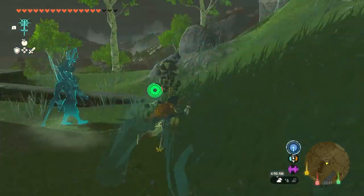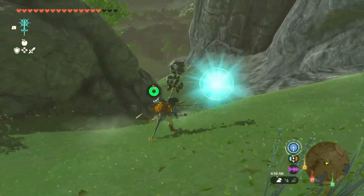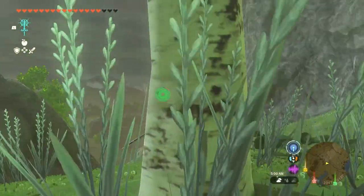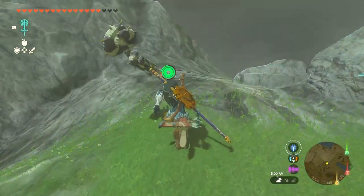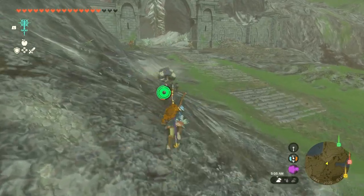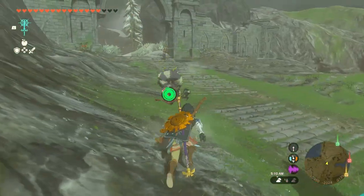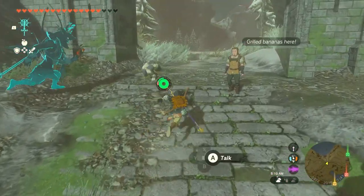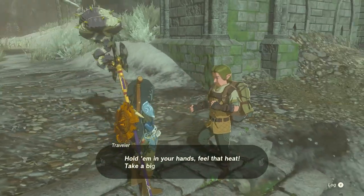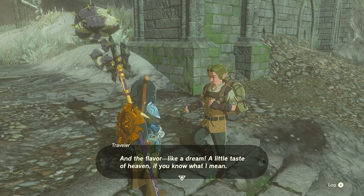So I am guessing we are going here. What is that thing also? We're still at the Great Plateau. If this is a Giga dude, they will probably have grilled bananas. Yeah, this is such a Giga — step right up, come and chill, hot bananas fresh off the grill, hold them in your hands, feel that heat, take a big bite, what a treat! And the flavor like a dream, a little taste of heaven if you know what I mean. Grill one up for me.